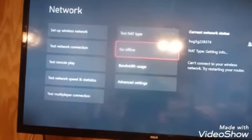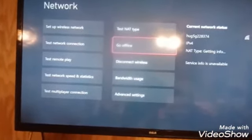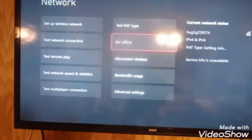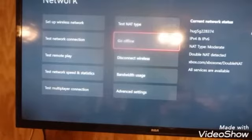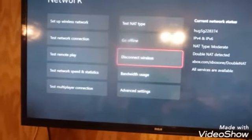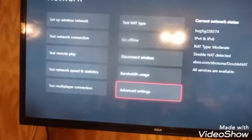Now go back online. Most likely it's going to say the same thing — NAT type is moderate, double NAT detected. So now here comes the part where we're going to get rid of that.